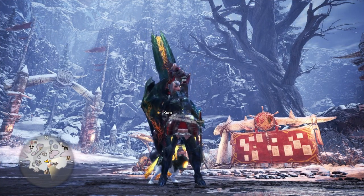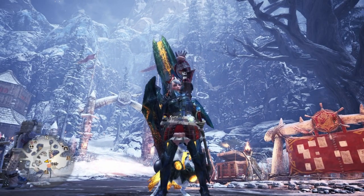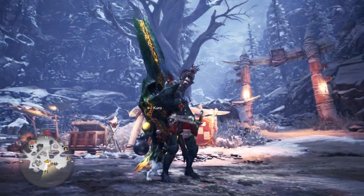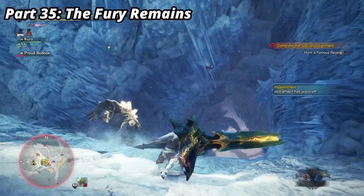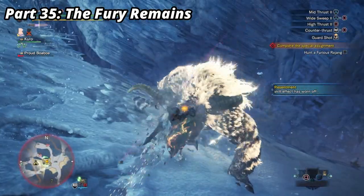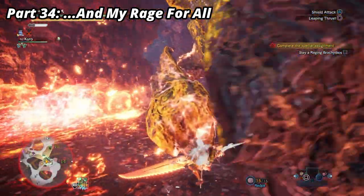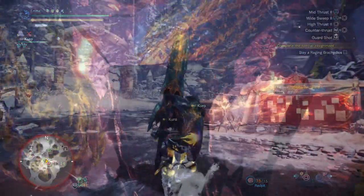Hello friends, welcome back to the channel and my Monster Hunter World full playthrough on PlayStation 5. We are now on Part 36 — this is the Iceborne expansion. Last episode we took on Furious Rajang, what a fight that was — absolutely awesome. The episode before that was Raging Brachydios. As you can see, we've crafted all his gear and I'm still using Master's Touch.